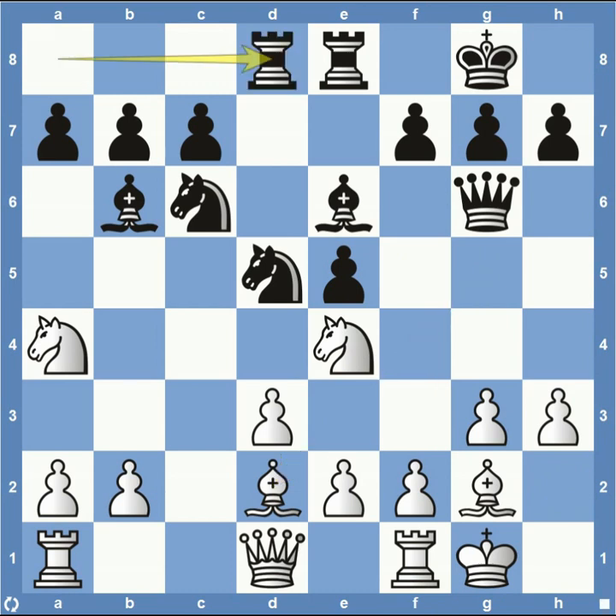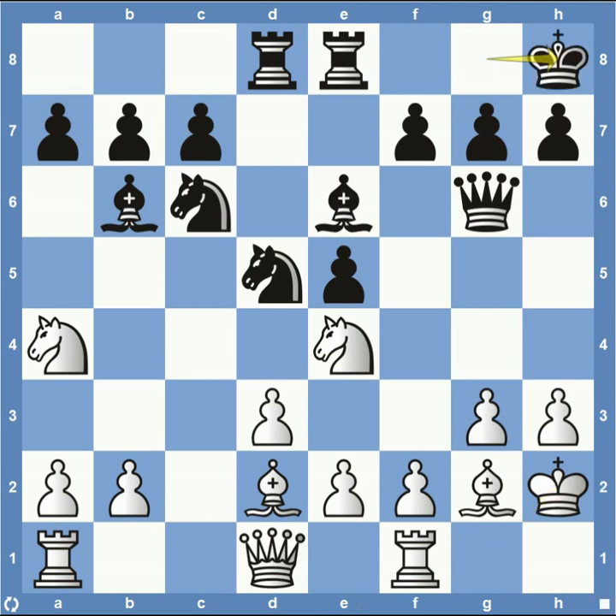Bishop comes back to D2. Rook over to D8 — black's doing a good job of controlling the semi-open file in the center of the board. White's not really doing much with his rooks; at some point he could bring his rook over to C1 to control the semi-open file, but hasn't decided to do that yet. King to H2, protecting some material on the king's side. King to H8 — not sure he necessarily has to play king to H8, but decides to play a little more conservative, maybe wanting to start throwing pawns at the king's side since he has more control of the center.